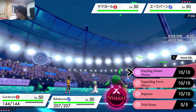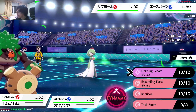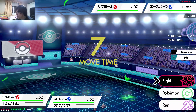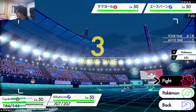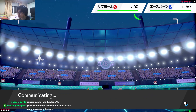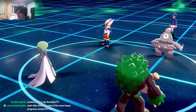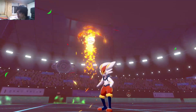This Dusclops — what is he supposed to do here? Oh no, he's got expanding force, dazzling gleam. No ally switch. Okay, interesting. Let's just imprison — no, let's not imprison. Let's just dazzling gleam it and knock this guy out. I like switch shenanigans. Sucker punch plus weakness policy Dusclops. Horrible. Goodbye.